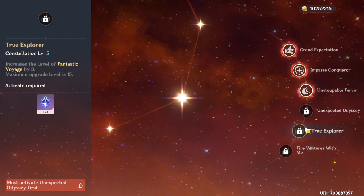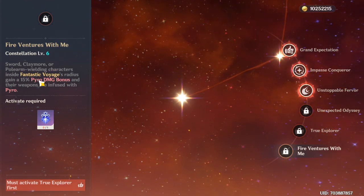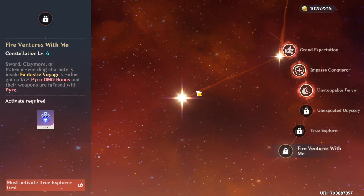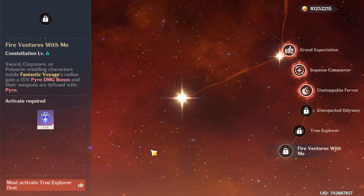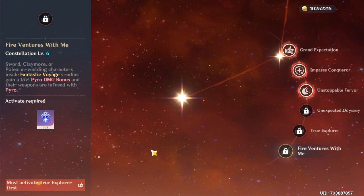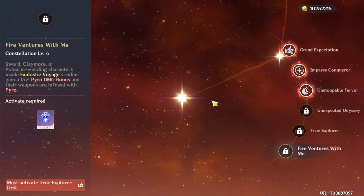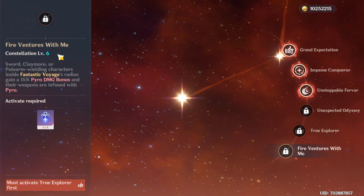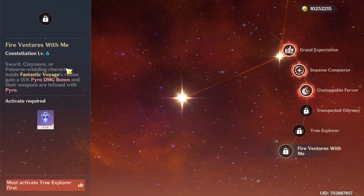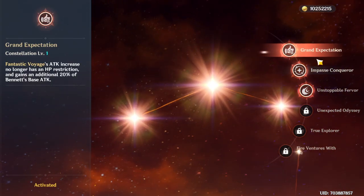C6: if your character inside Bennett's elemental burst uses a sword, claymore, or polearm, their auto attacks get infused with Pyro and gain Pyro damage bonus. For some teams like Hu Tao this can be good, but for many others it destroys the team. For example, if you're using Bennett with Eula — a physical DPS — it turns her auto attacks into Pyro, which is bad. C6 is not just not worth it, it's a bad constellation. Even if you have it, do not activate it.